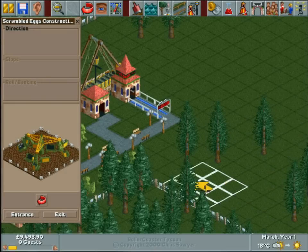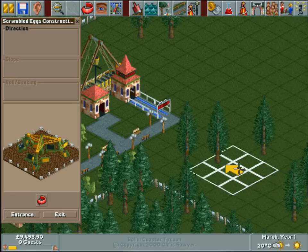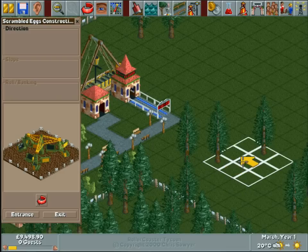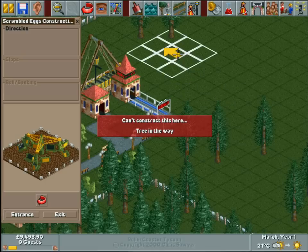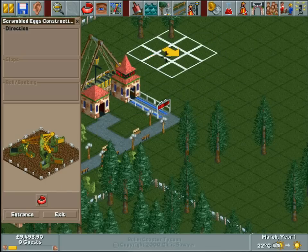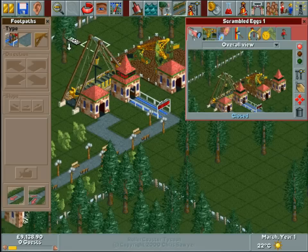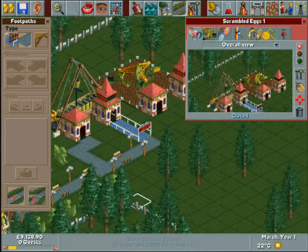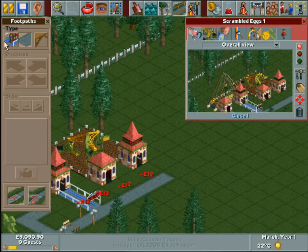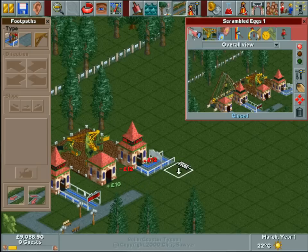Scrambled eggs — which is not the wholesome breakfast that you might think it is. Trees — I can't remember if you have to delete them first. Let's find out. Yes you do — shows you how long it's been since I've played this game. So we need to extend that path there — let me undo that, undo that.